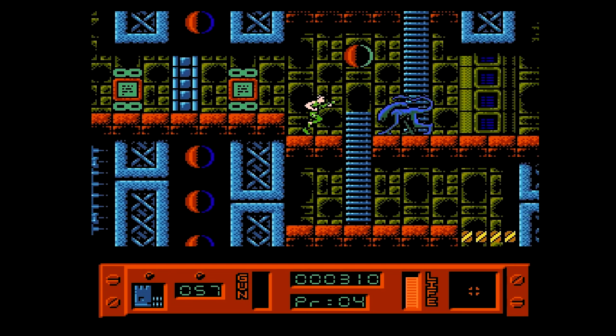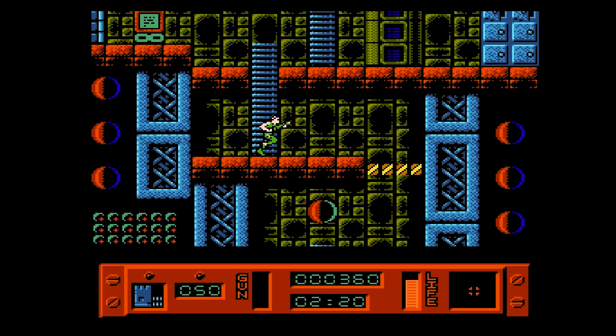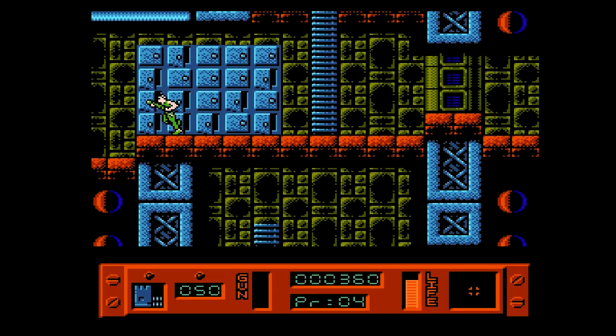Facehuggers don't seem particularly dangerous. Ripley is pretty resilient — she just gets knocked over, and it takes a little bit of damage when we get hit by a xenomorph. There is a motion tracker, but you don't start with it. You have to find it as a power-up, I believe.